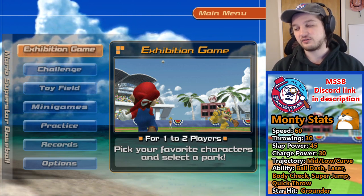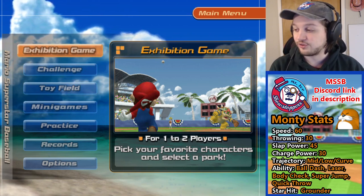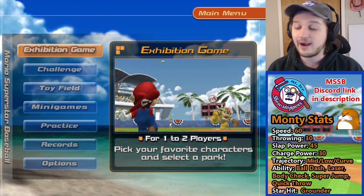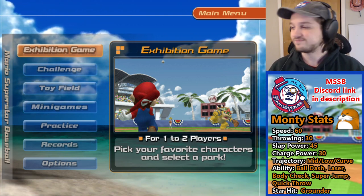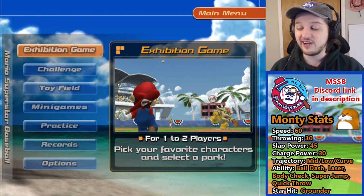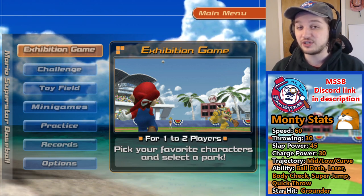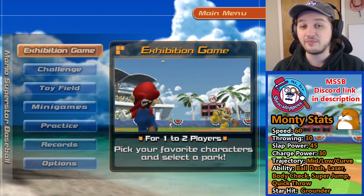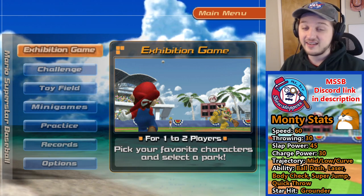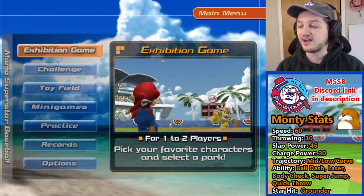If you look down below, we've got a speed of 60, a throwing power of 30, a slap power of 45, and a charge power of 30. That doesn't sound very impressive right off the bat — he's a little quick but his arm is bad and his slap power is bad, he can't charge. But then we look at his trajectory and right there he's got that curved trajectory, which is something to look out for because curve is a very strong ability.